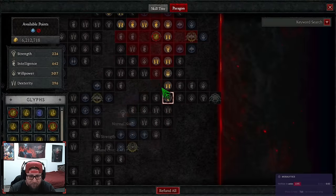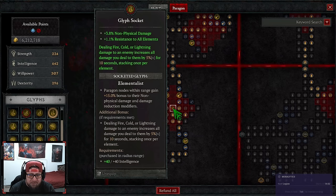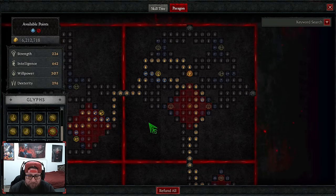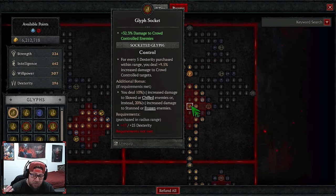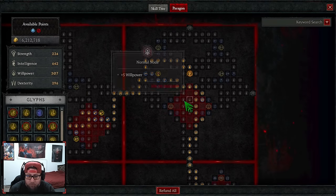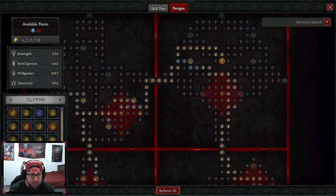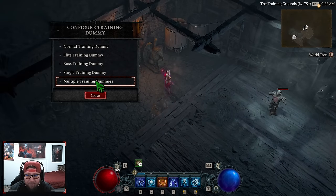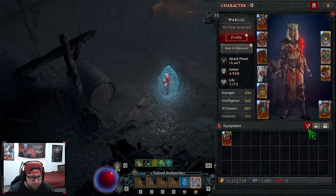For the paragon boards — I'll have the Mobalytics profile link in the description. We're doing Elementalist as the first board, pretty standard. Then we go into Reinforce for more damage reduction, then Ice Fall for more vulnerable damage, and then Control. That covers the paragon board up to the third board for version 1.0. As I work on version 2 and get into later stages, I'll update that for you guys.